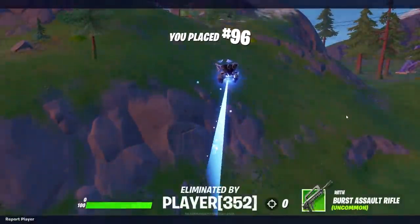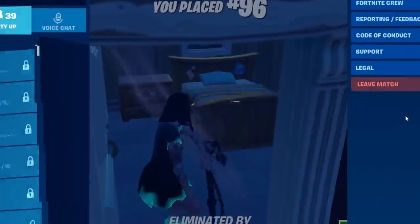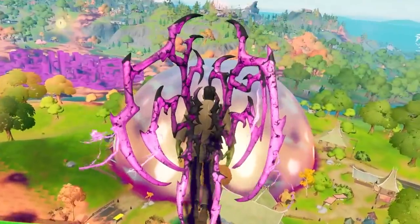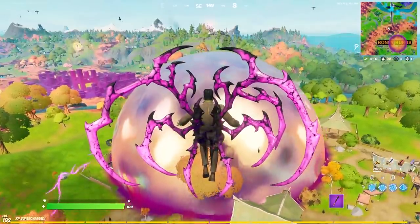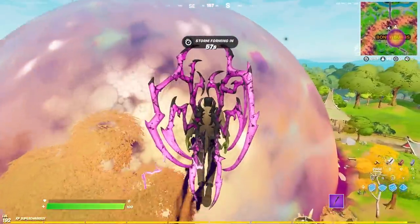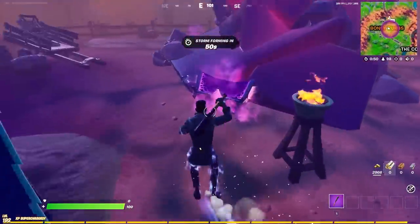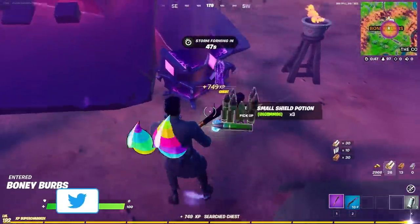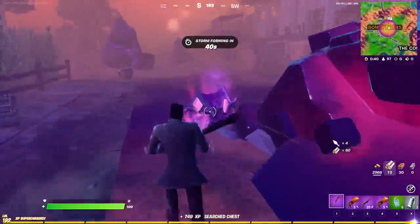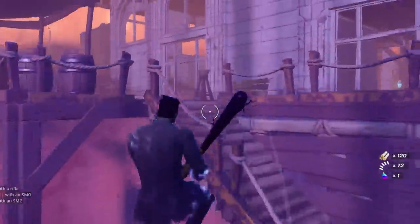I just got shot out of the sky. Alright guys, rule change. We are changing the rules. So I figured out over the past hour that it is impossible to win unless I hide the entire game and get super lucky, because I haven't even seen a single damn Pumpkin Launcher yet except for it being used on me. But yeah, the rule changes. I can use weapons now - wait, there's no way. First game, I got the Pumpkin Launchers? Bro! Let me find somewhere safe and I'll explain the rule change.